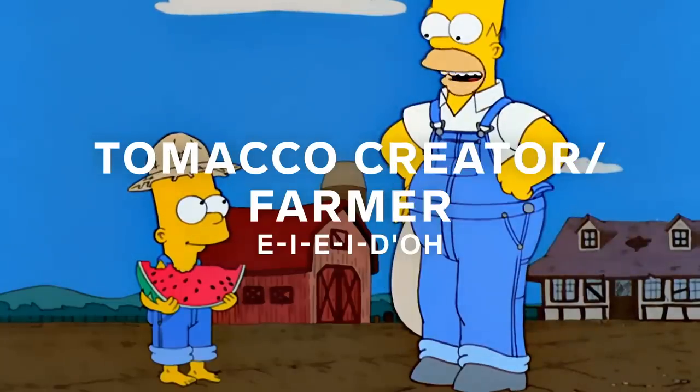Homer becomes a farmer, and when he does a poor job, he improvises and uses plutonium and ends up creating a tomaco — a tomato-tobacco hybrid that, because of its addictive qualities, sells very well.